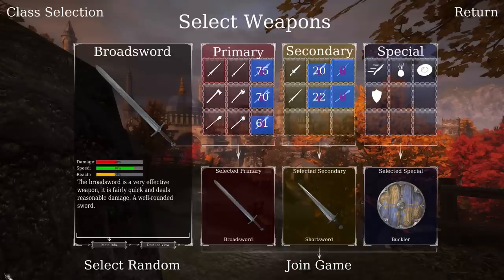For your primary slot, you will obviously be using the broadsword. In the secondary slot, the shortsword will help you deal decent damage in tight spaces where the broadsword's length and swinging ability isn't particularly useful, such as tighter interiors. In the special slot, the buckler will save your life as a last resort defense when dodging will take too long or is otherwise unusable, such as when your stamina bar is low.